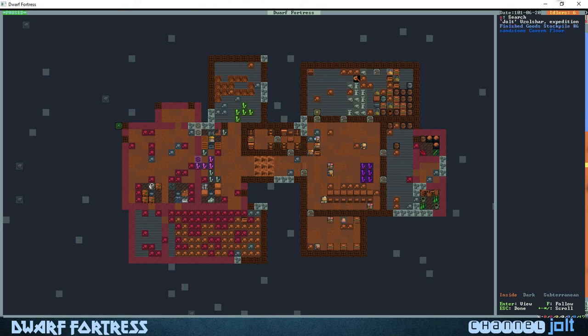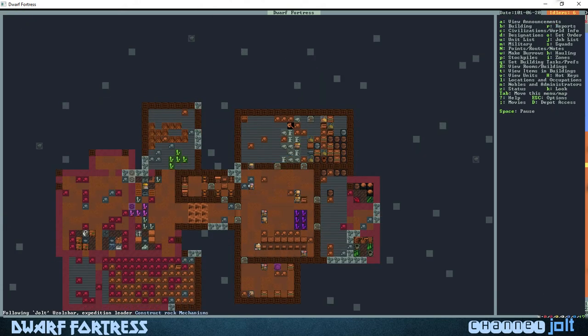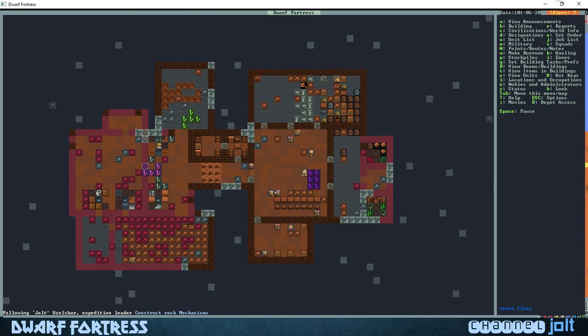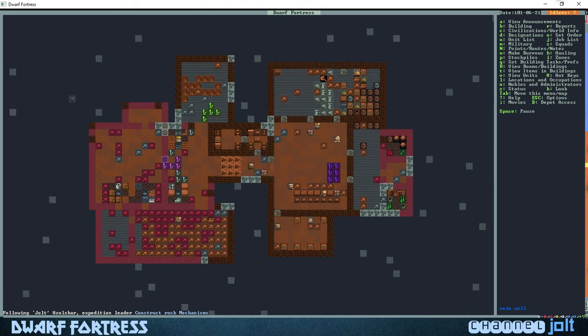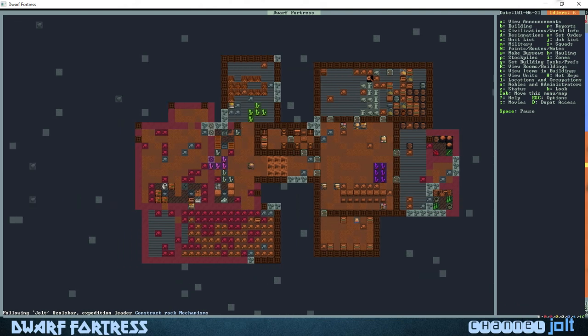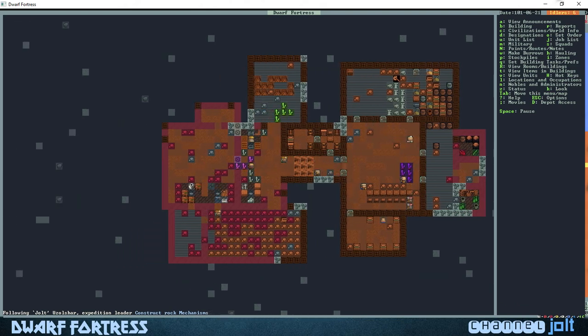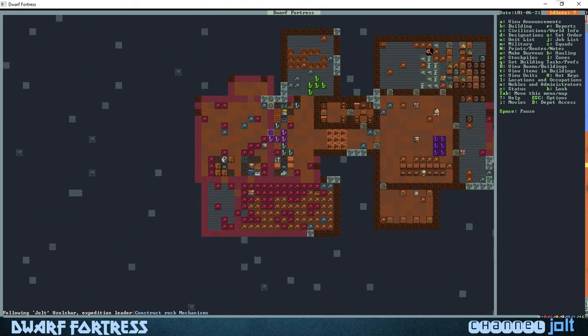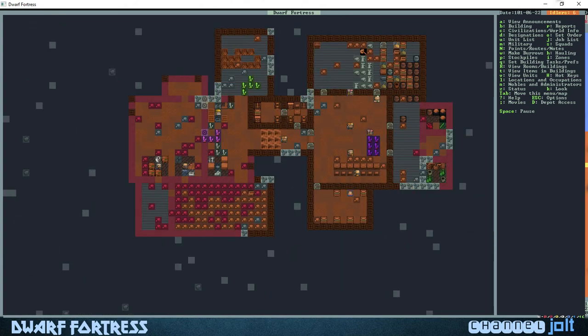It's fun to follow dwarves around. He's in the middle of the screen, taking that rock over to the mechanic shop, and he's gonna be building little rock mechanisms. What we're gonna be able to use those rock mechanisms for is to build a drawbridge within our wall and also set up some traps once we get some cages built.